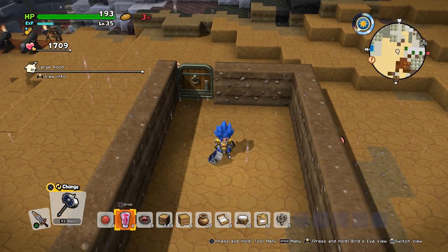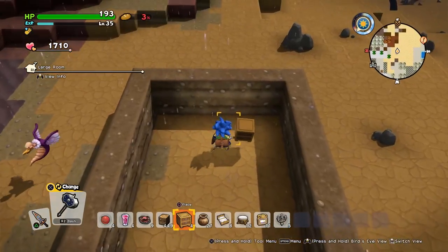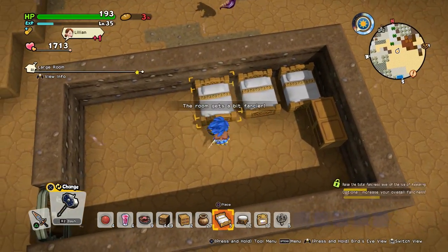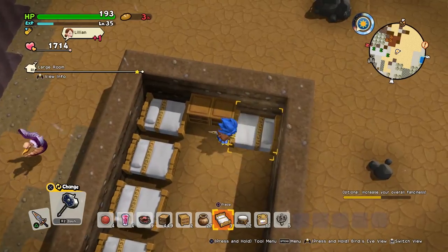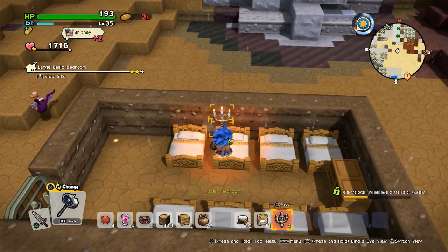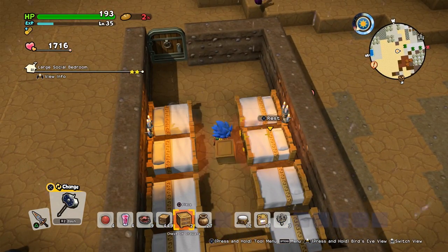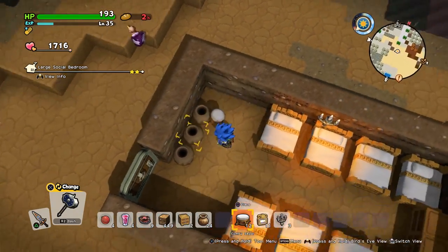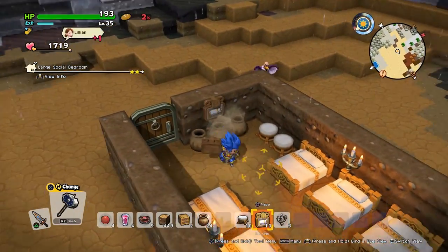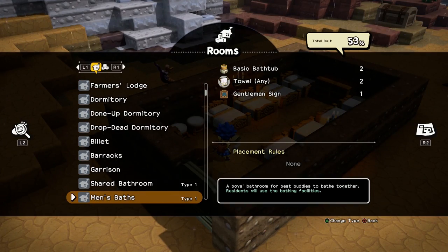For the final communal bedroom, we're going to be making the drop dead dormitory. You will need a single chest of drawers, eight fancy beds — the king size or princess beds work great — and two fancy light sources such as candelabrums or golden braziers. From there it turns into a large social bedroom. You'll also need three pots, two stools, and one final item: the inside. Place that wherever you want, and there you have the drop dead dormitory.